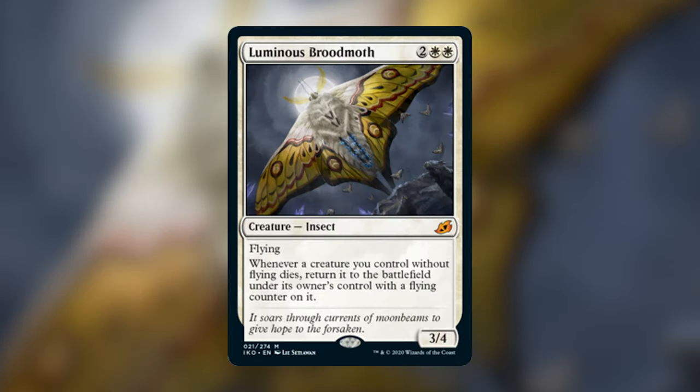Next up we have Luminous Broodmoth. It is a two white-white creature — an Insect with flying — and it says: whenever a creature you control without flying dies, return it to the battlefield under its owner's control with a flying counter on it. This has a lot of combo potential as you've probably already seen if you've followed any accounts on social media, YouTube, Instagram, or Twitter that cover spoilers. The different combos have very much been explored for Luminous Broodmoth.